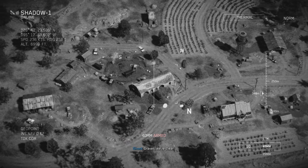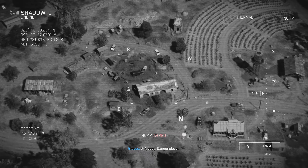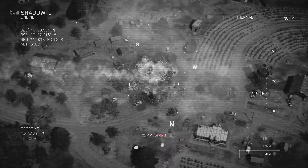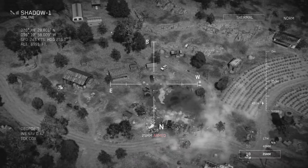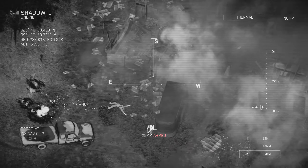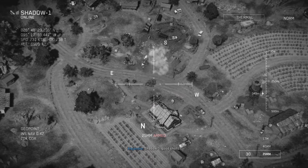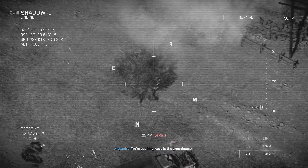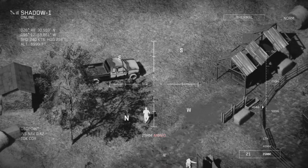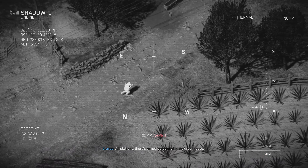Graves, we're clear. Drop that building now. Zero seven, copy — danger close. TV, you're clear and hot. Black link. Shadow one, good shots. We're pushing west of the greenhouse. More personnel in the greenhouse. All stations, there's armed personnel in the greenhouse.